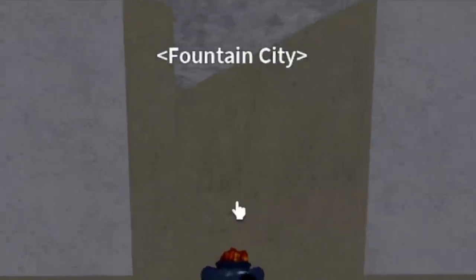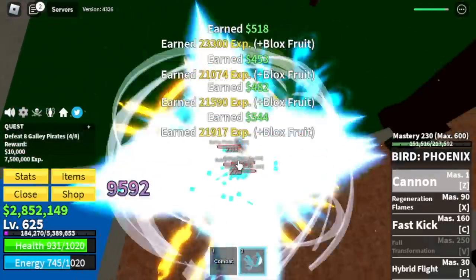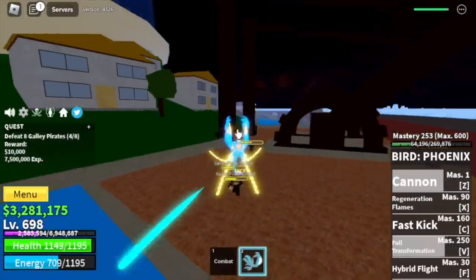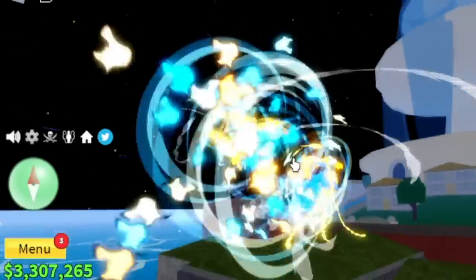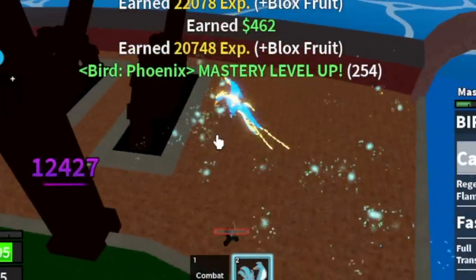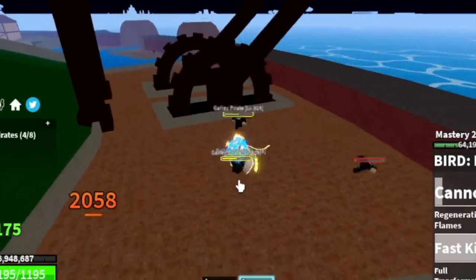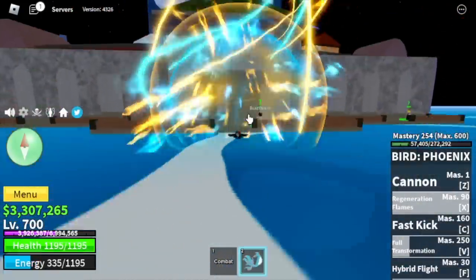Final island is the Fountain City. Our last and only target is the Gali Pirates. You only need to defeat four at a time, do this twice to level up, and finally we will unlock the Full Transformation. First thing to know: it will decrease your energy every time you are transformed. The Full Transformation Z skill is multi-target. The Fast Kick can target around two enemies. As for the Regeneration Flames — I'm not sure if it can damage enemies. If you know, please comment below.